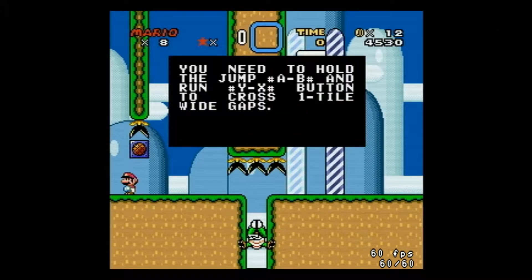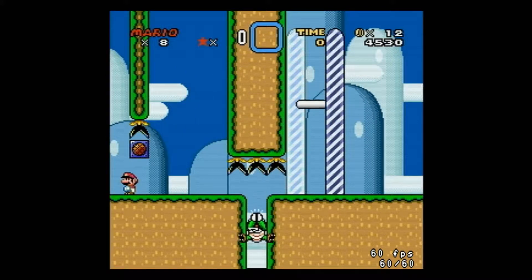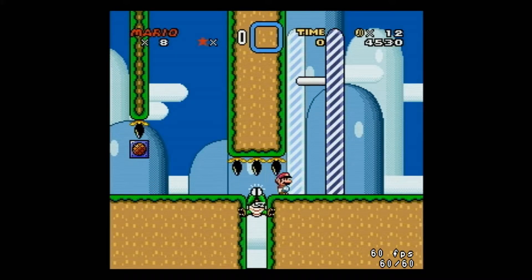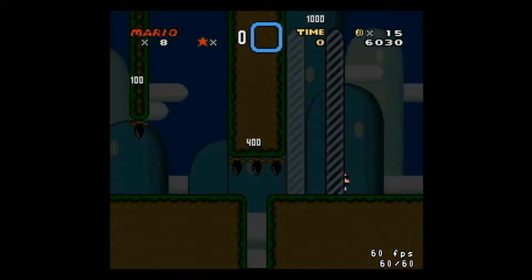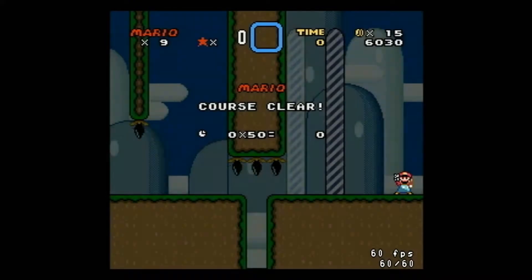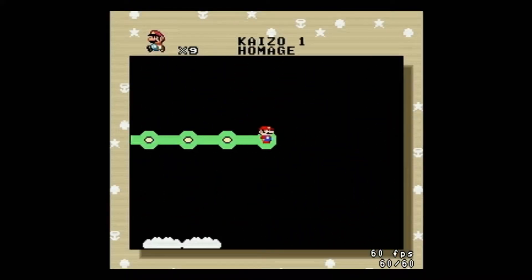This one really confused me too. You need to hold the jump button and run button to cross one-tile wide gaps, which I did not know was a thing. Because even if you just hold run, you don't make it. But if you hold X, you can make it for some reason — I didn't know that was a mechanic in Mario World. I'm gonna have to look that up.